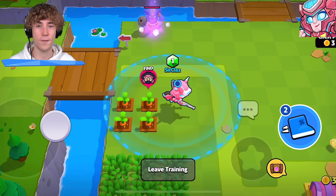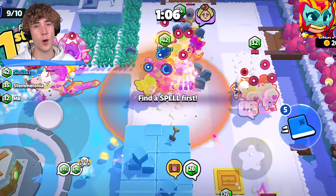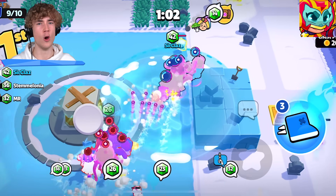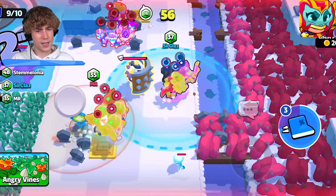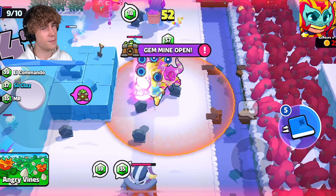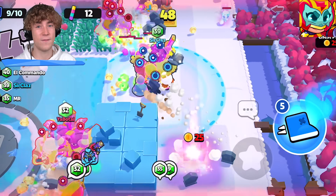My tip for Max is she's a very good turbo unit and makes you go a lot faster. I'll actually pick Max over a Barb King or Colonel Ruffs if I don't already have a Max in my squad. If I already have a Max then I'll pick Barbarian King or Colonel Ruffs over her. Make sure you're picking her as your first epic — that turbo is very very important.